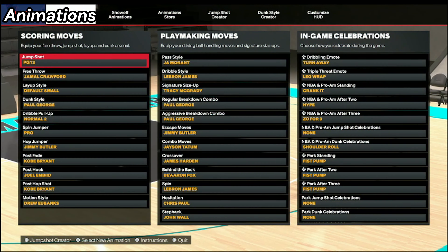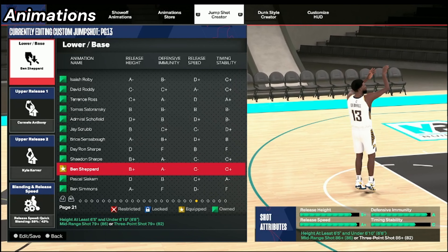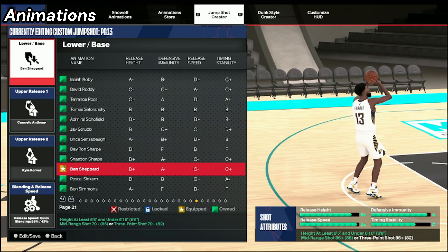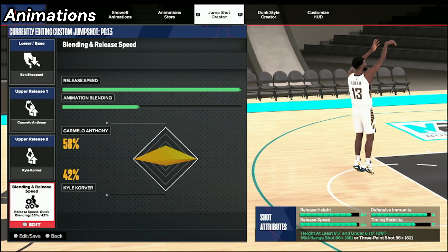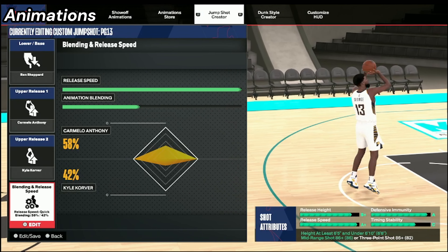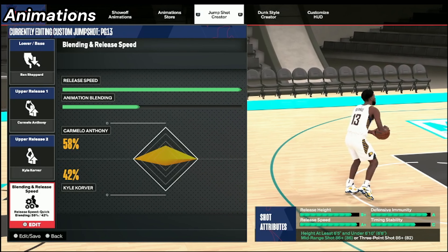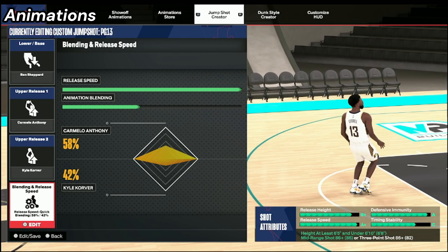Now we'll move on to the animations I run with this build. First, we'll start with the jump shot. The jump shot here is Ben Shepard base with Carmelo Anthony Release 1 and Calico Release 2, with a 58-42 blending at max speed. I love this jump shot because it has a little hitch at the top. I kind of got this jump shot from TCAT333 — go check out his videos, he explains a lot better than me and knows a lot more about 2K. I changed the base around because of the limitations on mid-range.